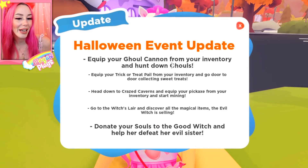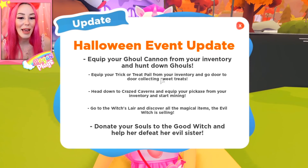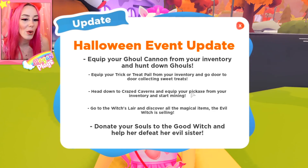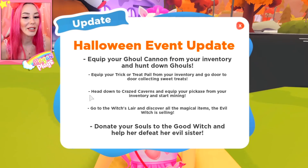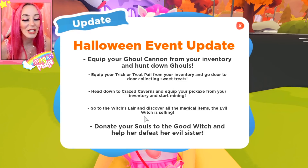Halloween event update breakdown: equip your ghoul cannon from your inventory to hunt down ghouls. Equip your trick-or-treat pail from your inventory and go door to door to collect sweet treats — that's how you get the candy. Head down to the crazed caverns and equip your pickaxe to start mining. This is my favorite part of the update, and mining is in the game permanently.